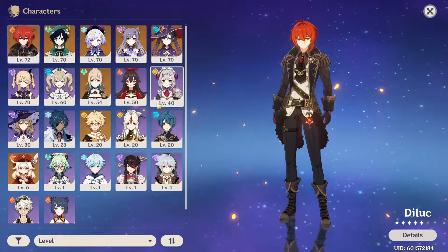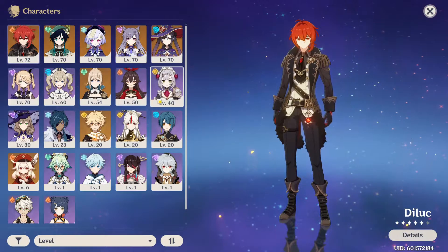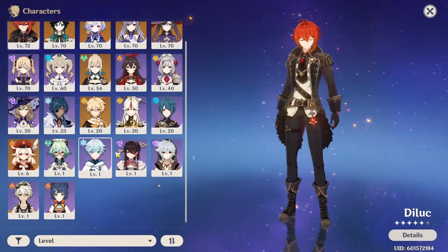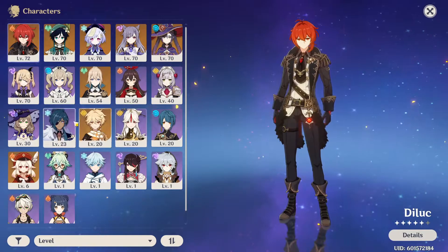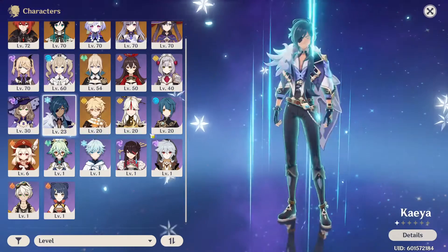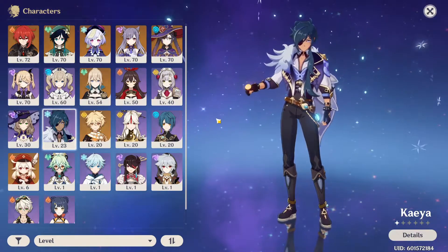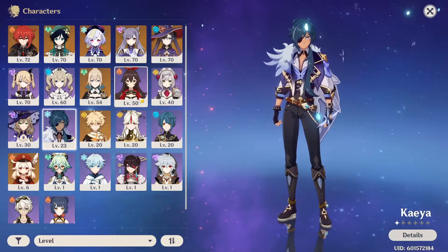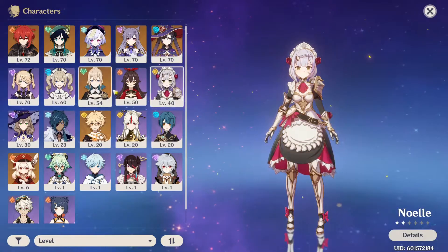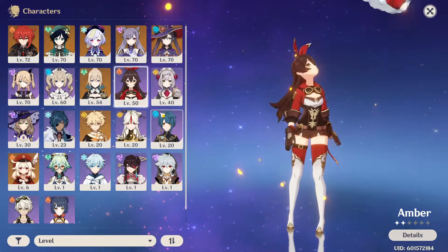Another thing you need to understand is that I know there's a tier list and everyone talks about it. Yet there are some characters that are better than others, but all characters are viable. You can complete the game even with the free characters — even the ones that don't require a gacha, like Amber and Lisa. All of them are viable. It's just that you're gonna have a harder time finishing the game with them. I know people who are literally at the abyss, like the top floors, using Amber and Noelle, which are super underrated characters. But they are viable — it's just harder.